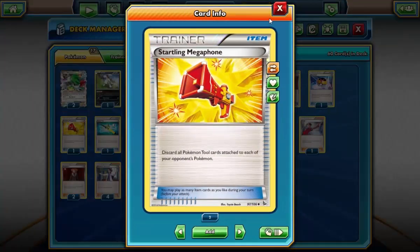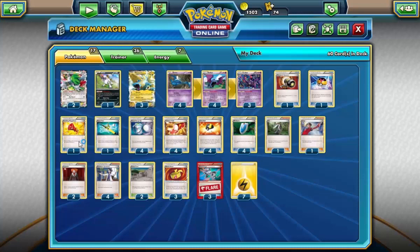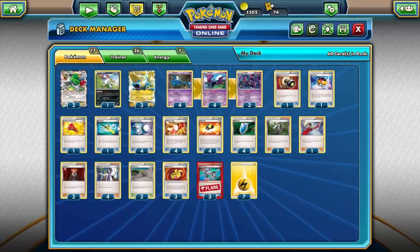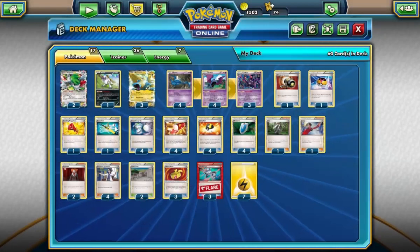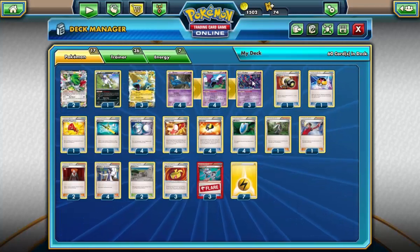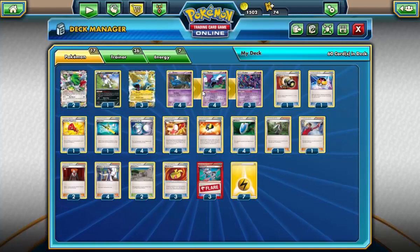We play one Megaphone. I feel like this card is really coming back now. It's either this or Xerosic — I think either one has to be played. This deck is really fast-paced; I don't think there's room for Xerosic, whereas Megaphone is a quick drop and just as effective. I play one Super Rod to shuffle back in a combination of any three Pokemon and energies. A lot of the time you drop your Golbats or Crobats on the first turn because you need a Sycamore. This just gets them back.